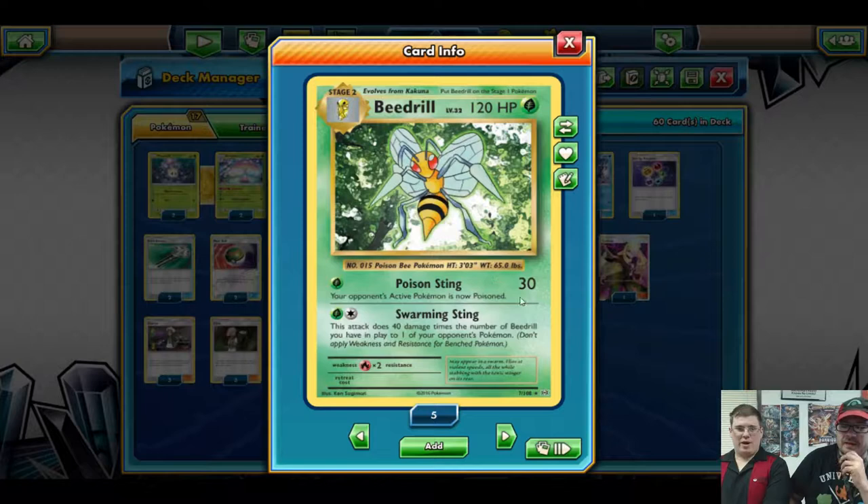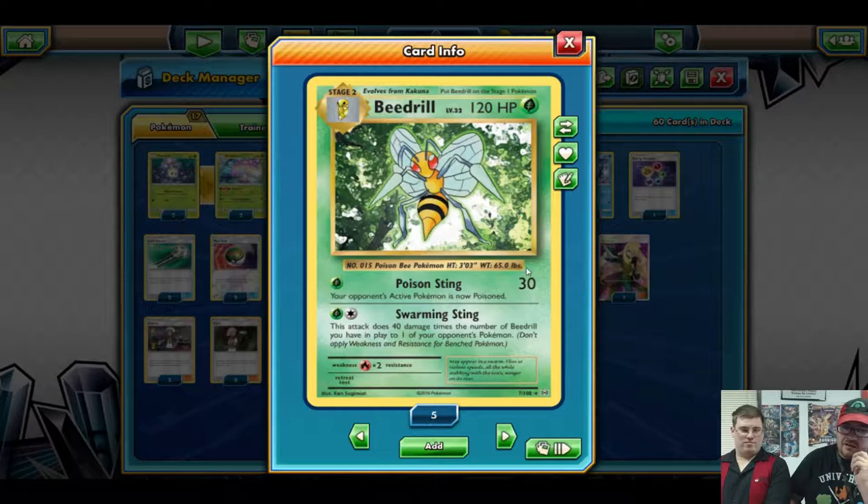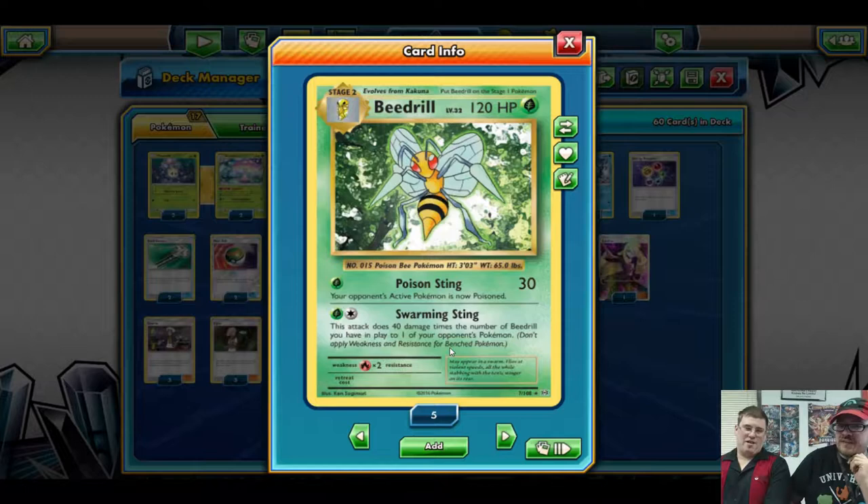So what makes Beedrill work? Swarming Sting does 40 damage times the number of Beedrill you have in play, to any of your opponent's Pokemon - up to 160 damage sniping. All you have to do is get four Beedrills on the field. It's not limited to bench like Passimian; they just need to be in play. And it's only two energy.